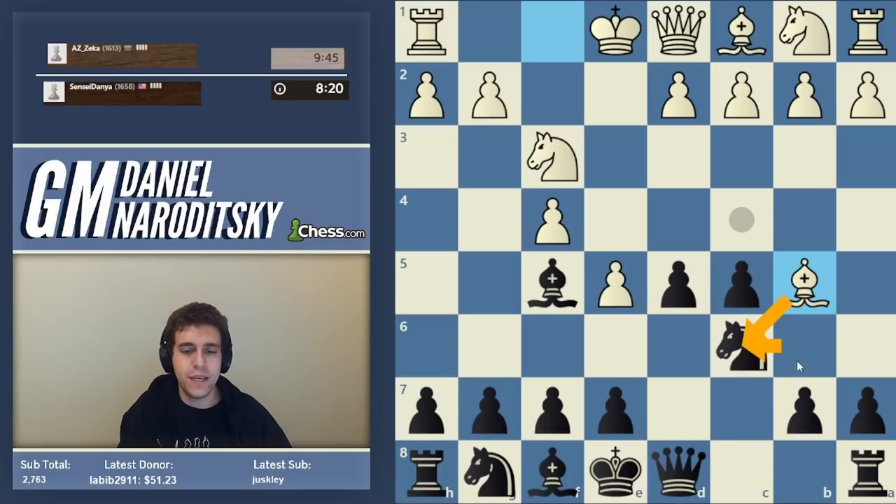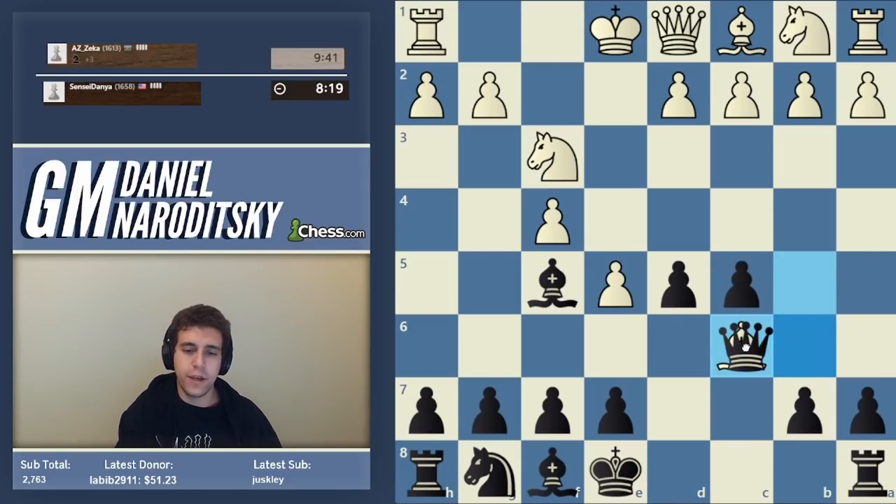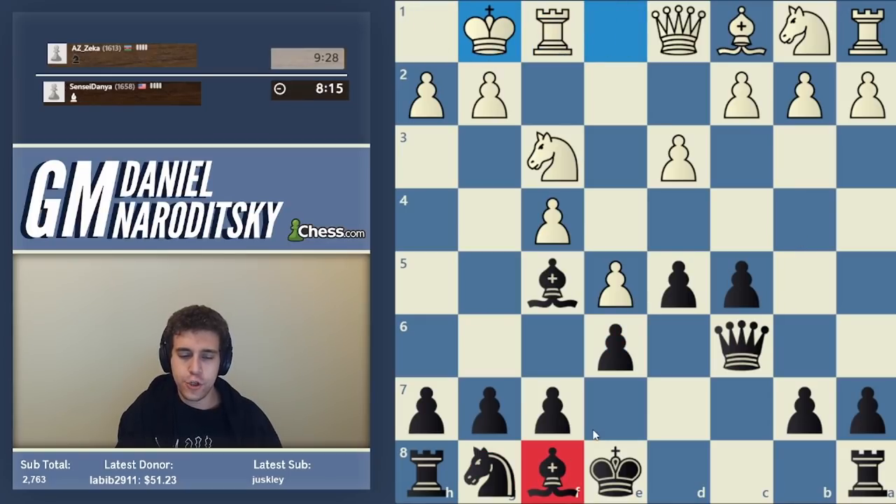Queen b6 — yes, definitely. No d5 there. So now we take with the queen and everything is fine; we've preserved our pawn structure. Now it's time to develop our kingside. D3 — let's go e6 now. The one issue is that you'd want to go knight f6 but you can't. If you're a Caro-Kann player you generally know how to approach the question of where to develop the knight and bishop because there's not a lot of real estate on the kingside.